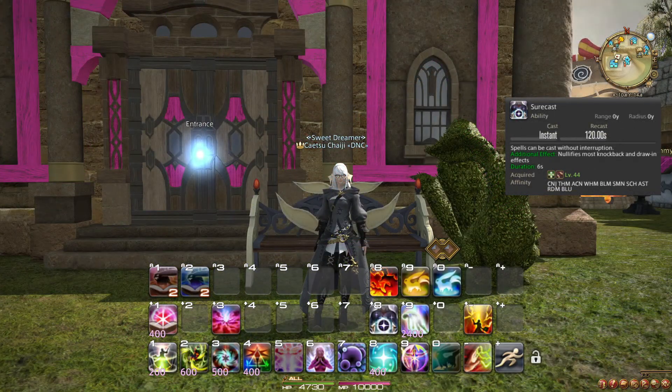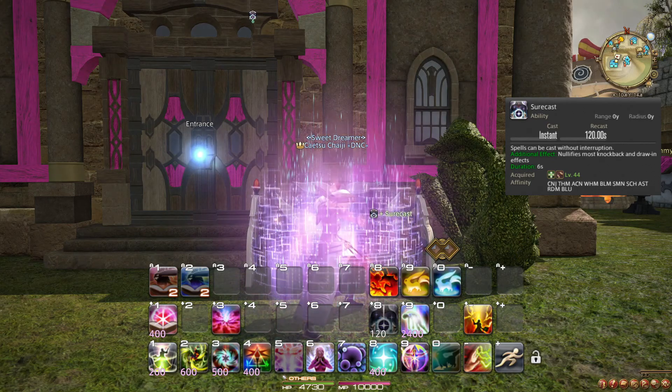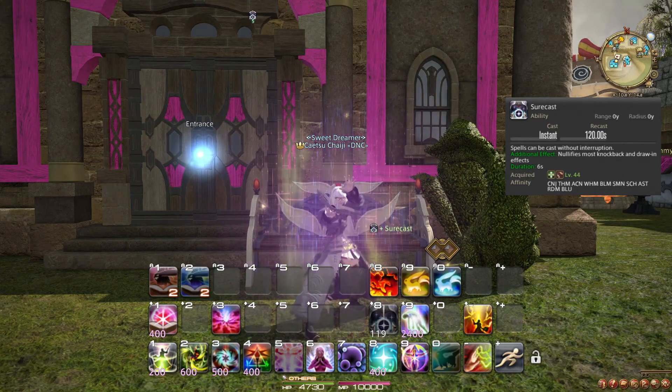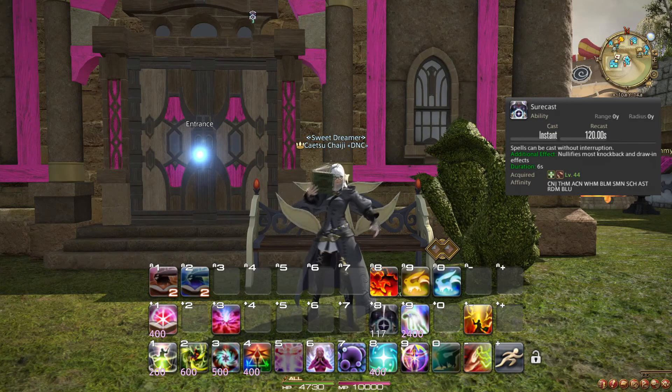At level 44, you learn the role action and ability Surecast. This ability makes you immune to most knockbacks, but also makes you immune to interruption as a result of damage. Sometimes when you're hit with a particularly powerful hit, your casting is stopped. This cannot happen when Surecast is active.